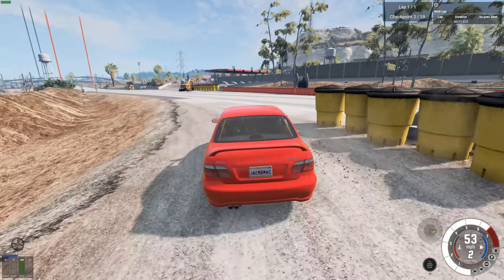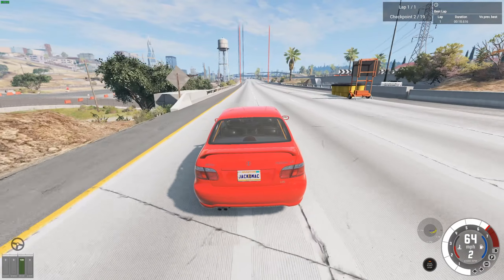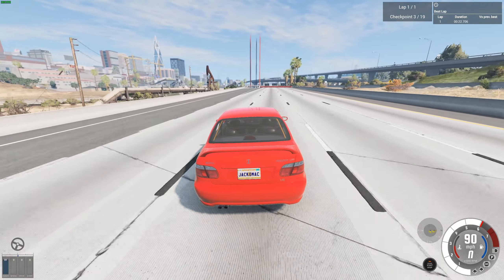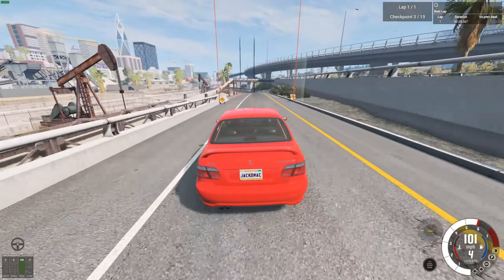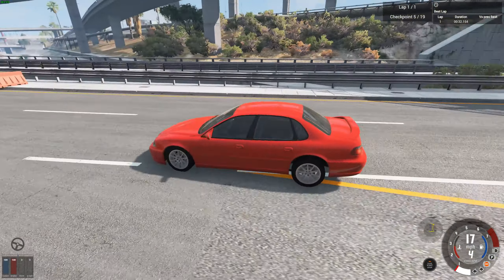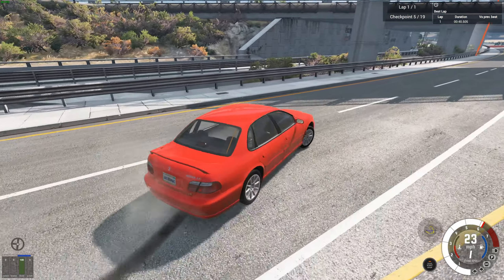In this update there's also a PBR graphics update to more maps, which means the maps now look better and crisper with the textures, and also in the distance. Some of the older maps look quite terrible in the distance — the level of detail isn't very good. But they've really upgraded that in this version.